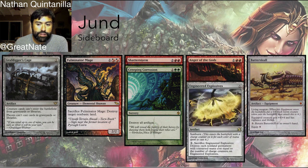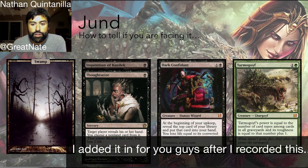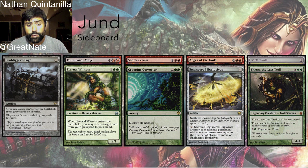Additional sideboard options include Creeping Corrosion and Engineered Explosives for further artifact interaction. Some lists also run Eternal Witness as a one-of — she returns a card from the graveyard to hand and costs three mana. You'll also see some lists running Thrun, the Last Troll: he's uncounterable, has hexproof, and can be very difficult for a lot of decks — primarily control decks — to deal with.